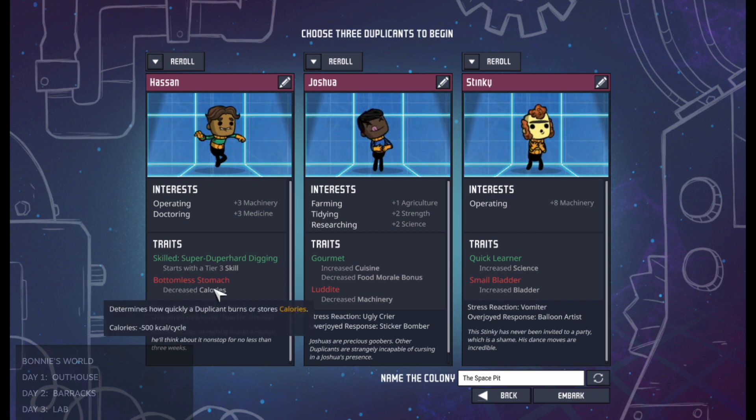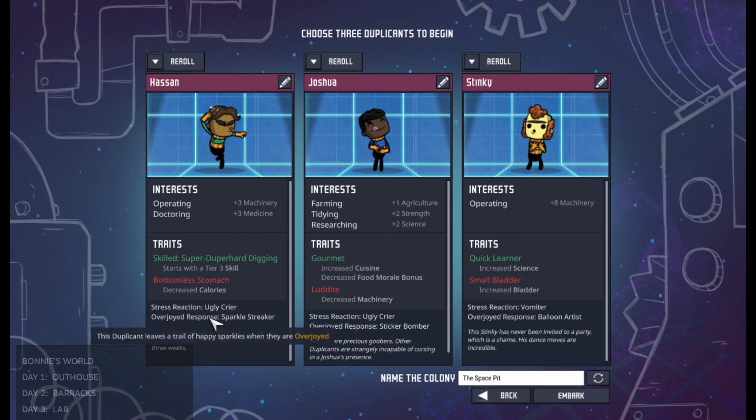Decreased calories is definitely one that I don't want to mess with because I don't want to keep using extra food. I want my food to last as long as possible, so I don't want him consuming more calories than the rest of them. This duplicant unfortunately I would just scrap immediately.